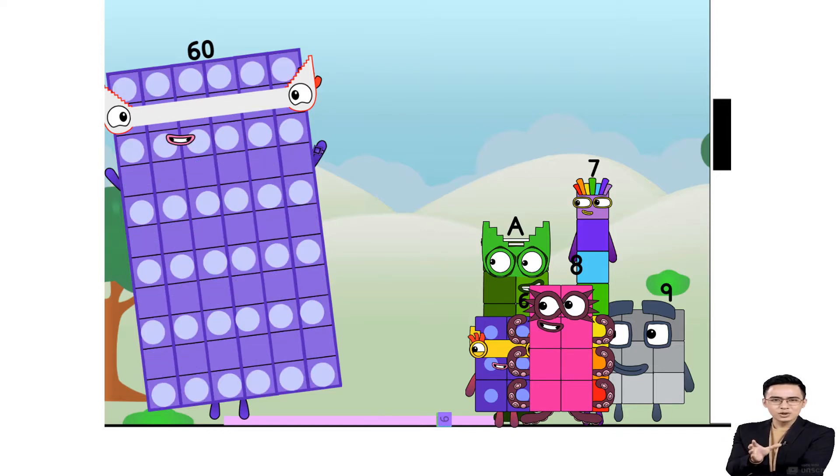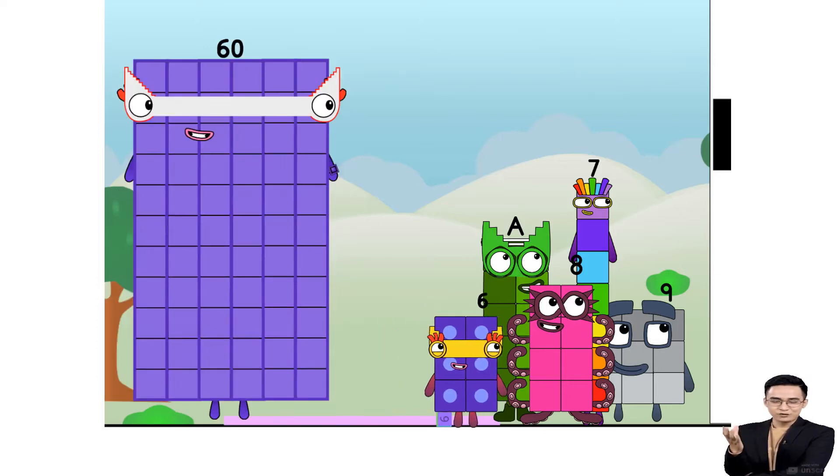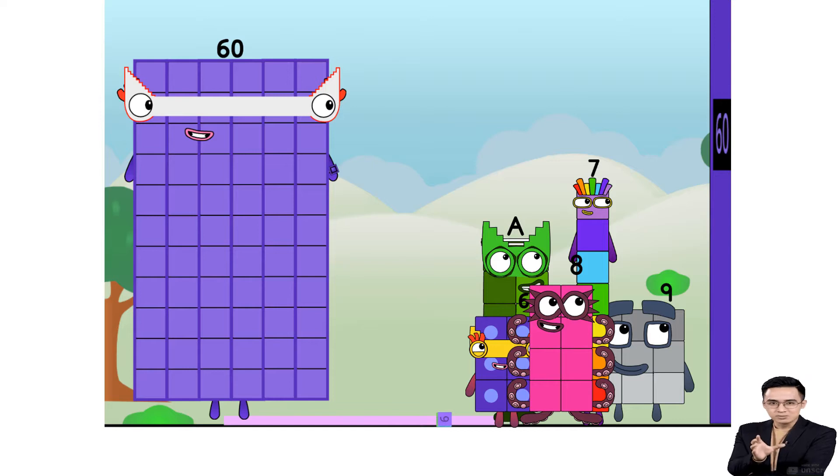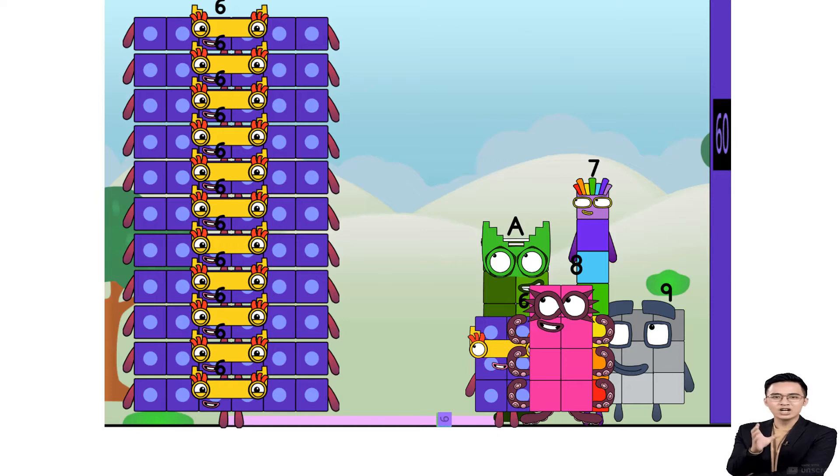Cool one. Are you a step squad like me? I noticed that you have a step shape. Well, the answer is yes. I can make a step shape with one to ten. As I was saying: sixty. Six slots of ten is a new high score. I'm six tens — or ten sixes. Game on.